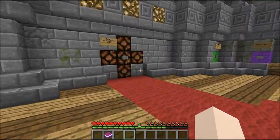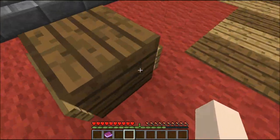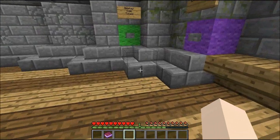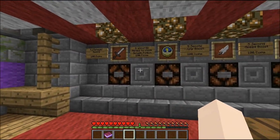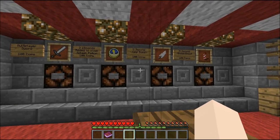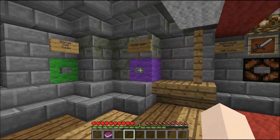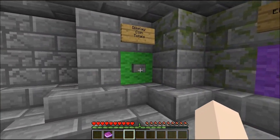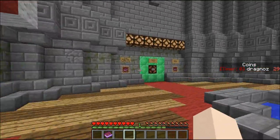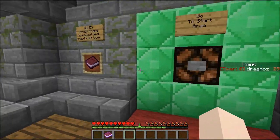What do we have here? Here's return to the spectator area. Here's the shop and they've got invisible doors, I think. So here's the shop. There's a multiplayer sword, three seconds added to clock, five second jump boost, five second speed boost. But I don't have any coins. Dragnoz has coins, I do not.